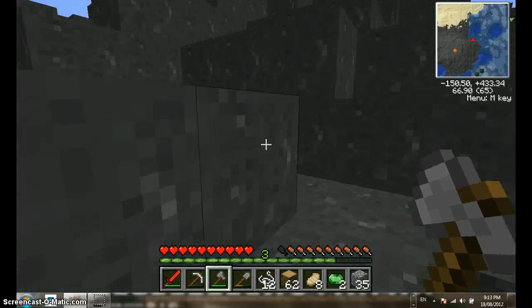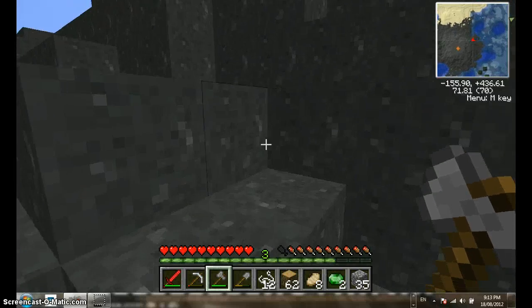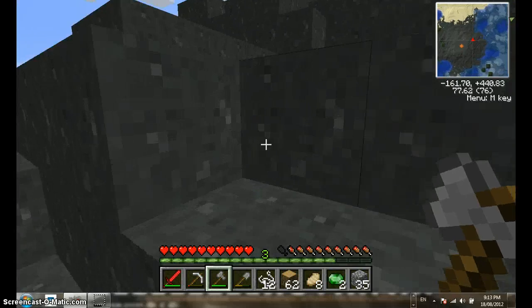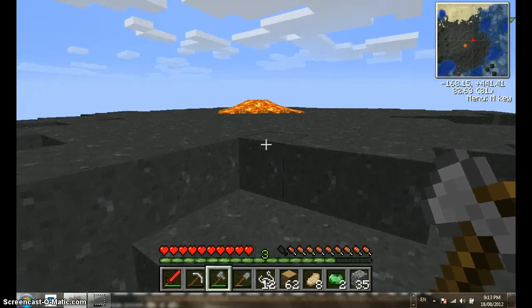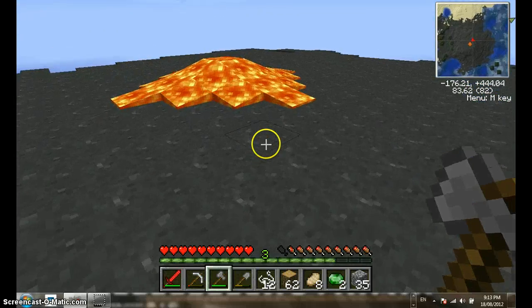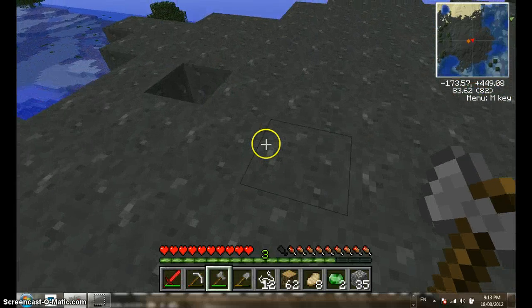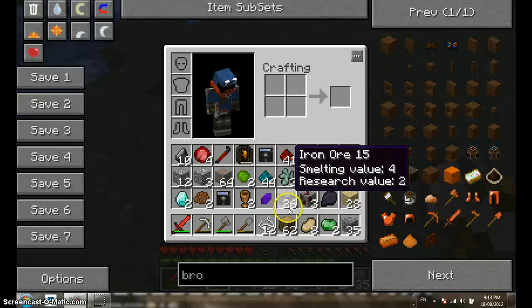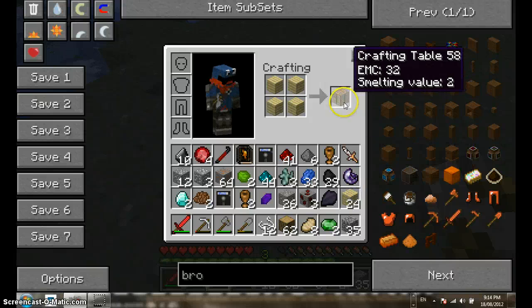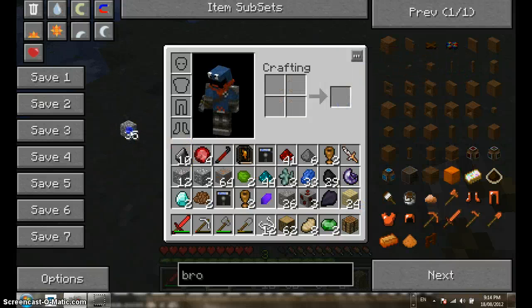I might smelt some of this equipment too. This is a volcano I believe — the cobblestone is called basalt cobblestone. Stop freezing. That's the only downside of living on top of this place. Let's just get established first. First things first, I'm going to make a crafting bench because I left mine somewhere else.